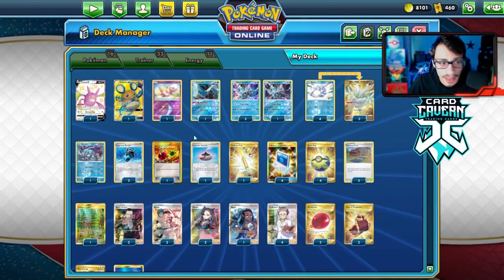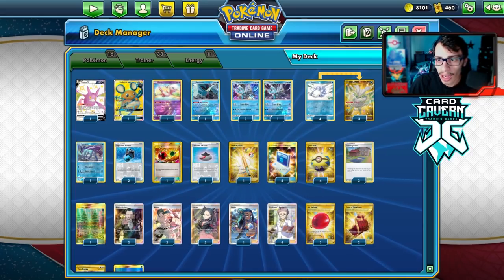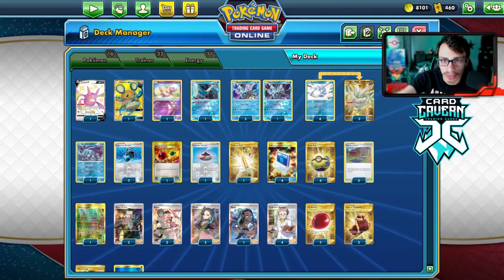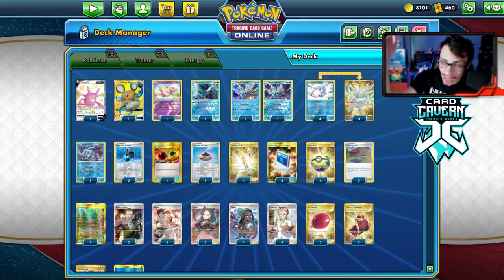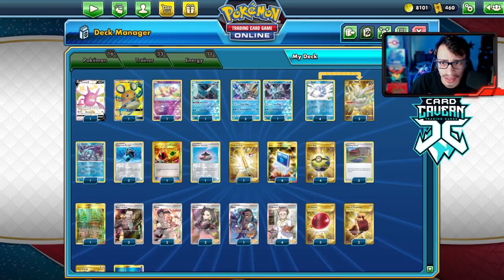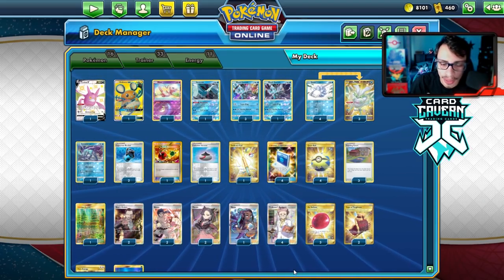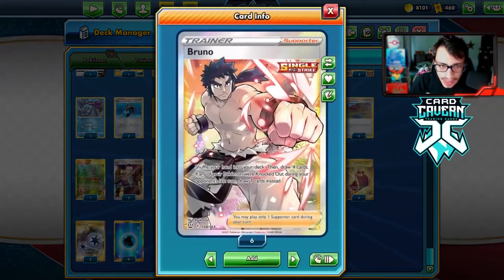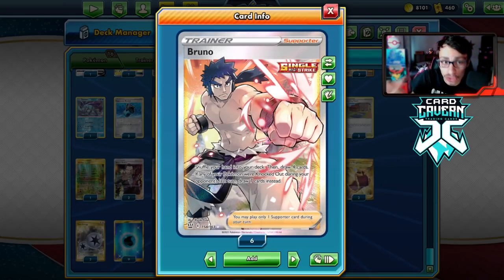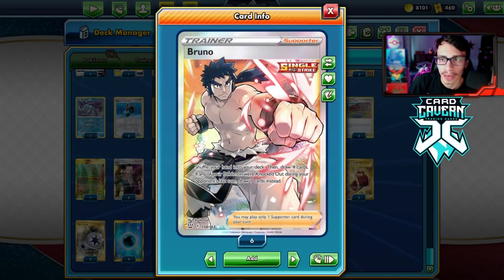I have Mew, a 4-3 Frost Moth line, one Dedenne, and one Crobat. I wish I didn't have to play two-prize liabilities in this deck — it'd be a lot better without them. I'm also playing Bruno. Bruno in single prize decks is really good because when a Pokémon gets knocked out you can shuffle and draw seven, which is excellent.